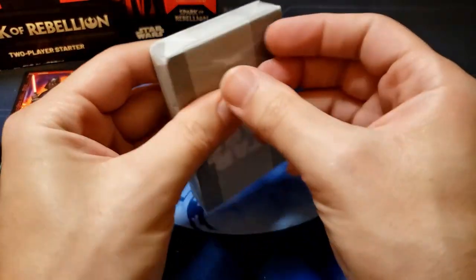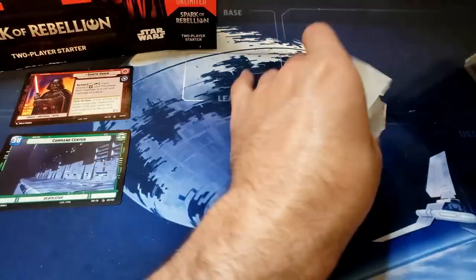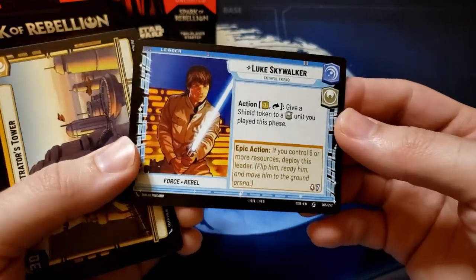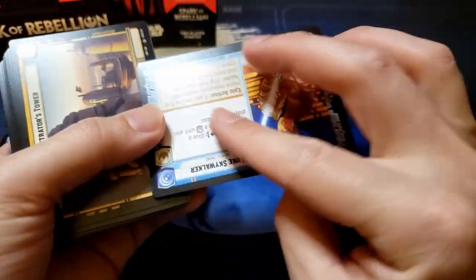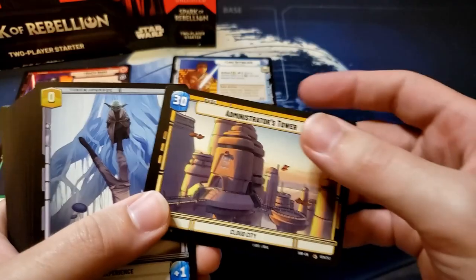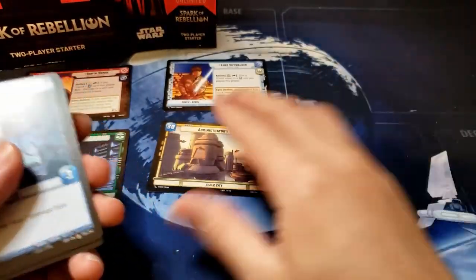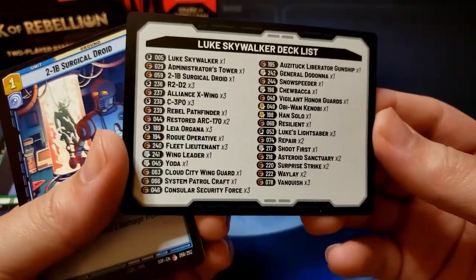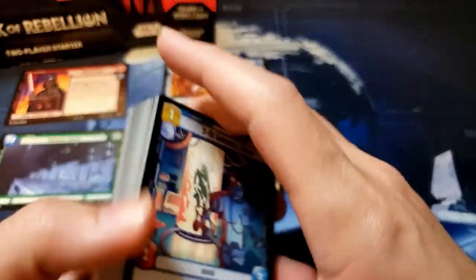Now we're going to take a look at the Luke deck. Luke Skywalker — Faithful Friend — it's nice. He's paired with Administrator's Tower. Again, we get three double-sided tokens. And I forgot to show the other side of the base so you can get the deck list.